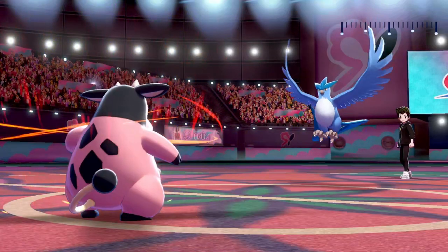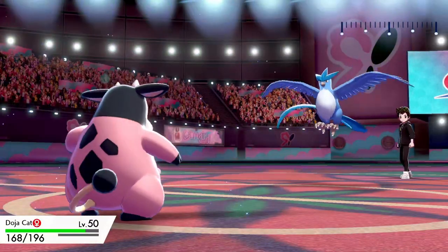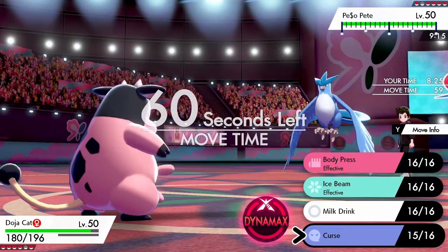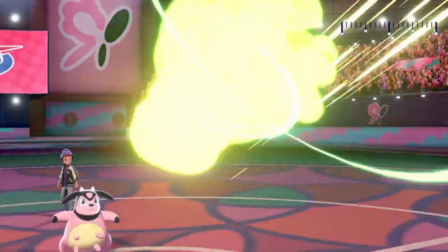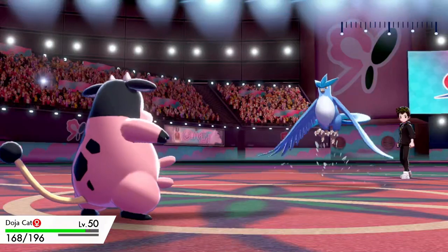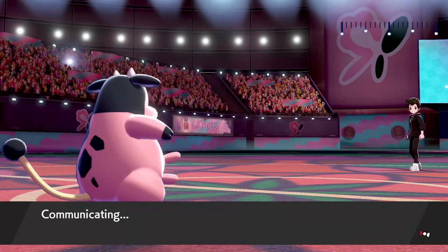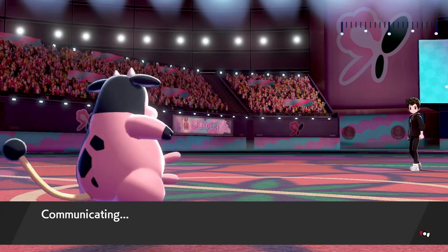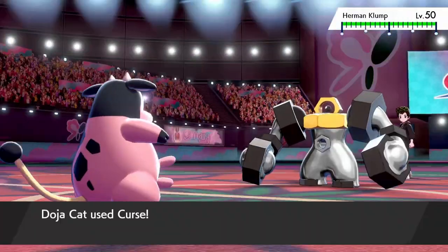Because Landorus isn't here, I can freely Curse up. I honestly didn't expect myself to Curse up in this moment, but when I looked at his entire team it was all physical threats — which was kind of the thinking behind this Miltank set to begin with. I'm also Thick Fat in order to take on the Articuno in front of me, and there wasn't really any downside. I figured if I can get things in range of Blacephalon, that's what this is meant to do.